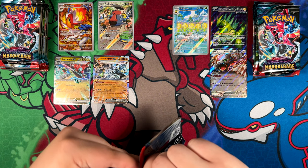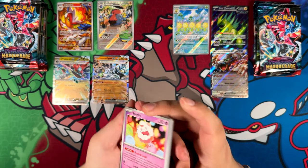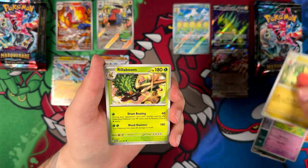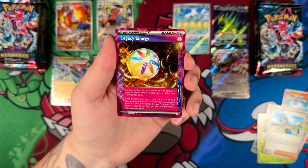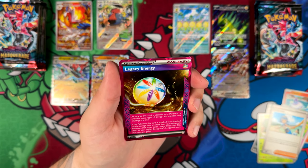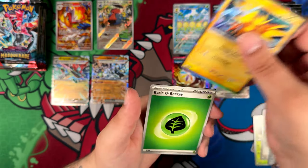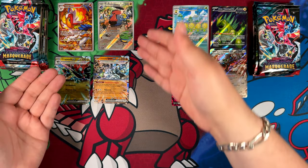I should really be paying attention, but I'm just so excited to rip this set open. Come on — special illustration rare, any at this point. I'd even take an Ogrepawn. The Pokémon special illustration rare — there is the Ace spec card: Legacy Energy. I'm not too into playing, so I don't know how good this Ace spec is, but it is an Ace spec nonetheless. And we have the Zapdos.